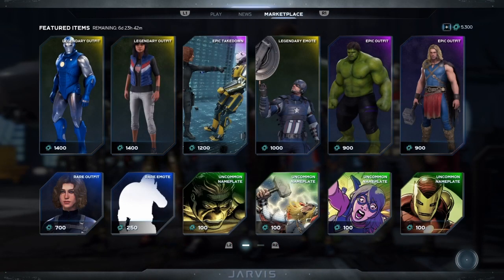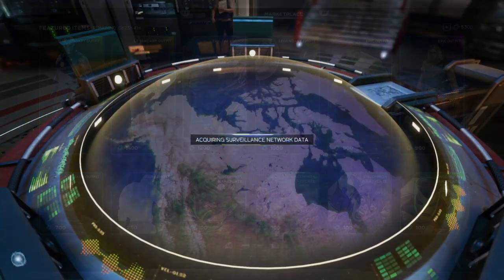Let's check out the marketplace and let's see what we have this week. As you can see, we have a brand new legendary outfit for Iron Man and Ms. Marvel, some epic takedowns, and a new epic outfit for Hulk and Thor.